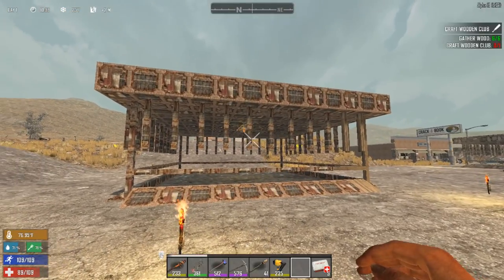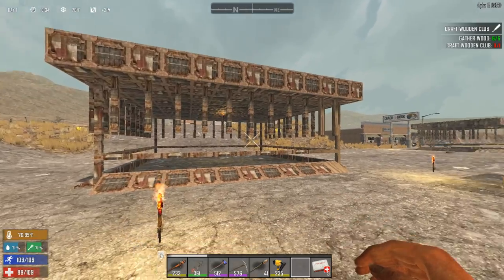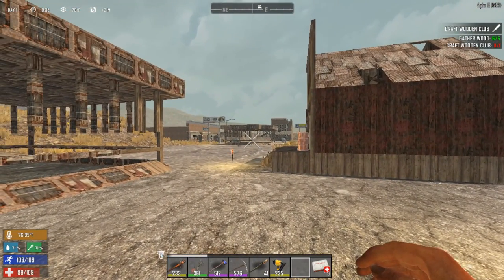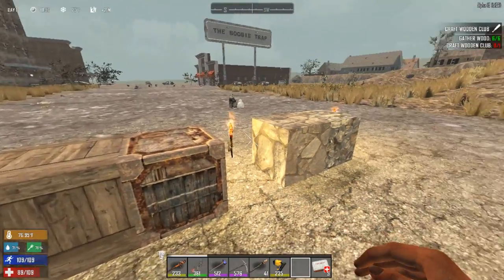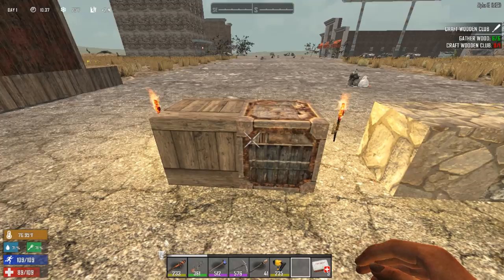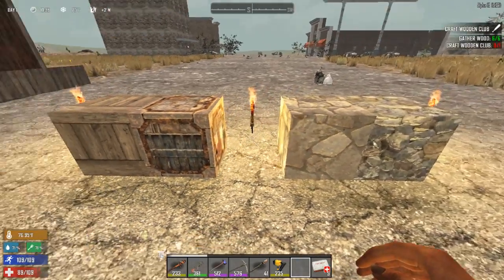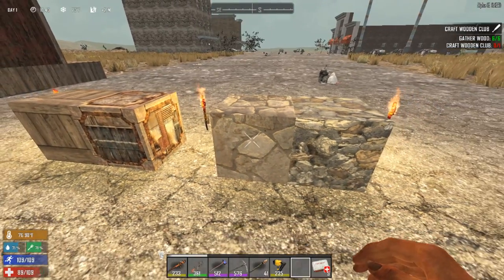Hello! In this video, I'm going to show you how to build the toothy base. I'm going to discuss the materials used to build it, and do a demonstration with some zombies to see how the base stands up using two different builds — one with scrap iron and one with cobblestone.